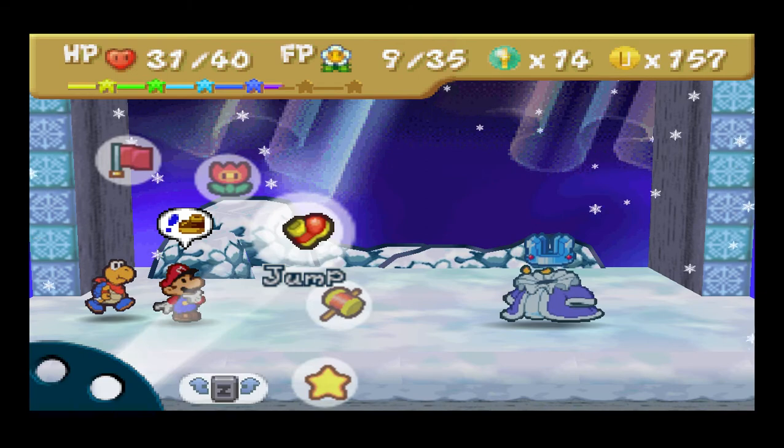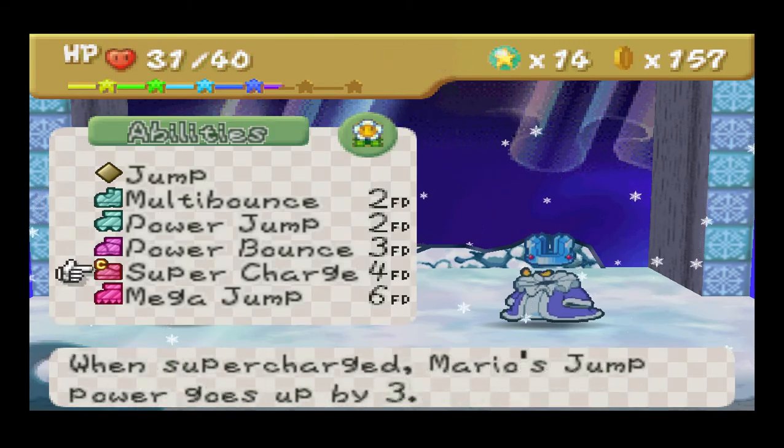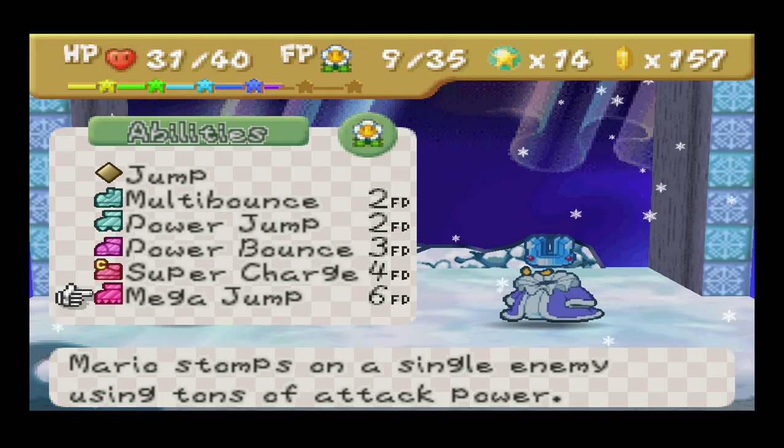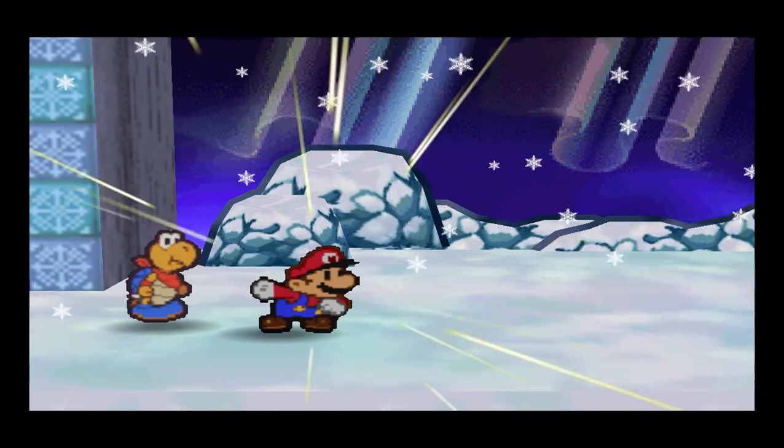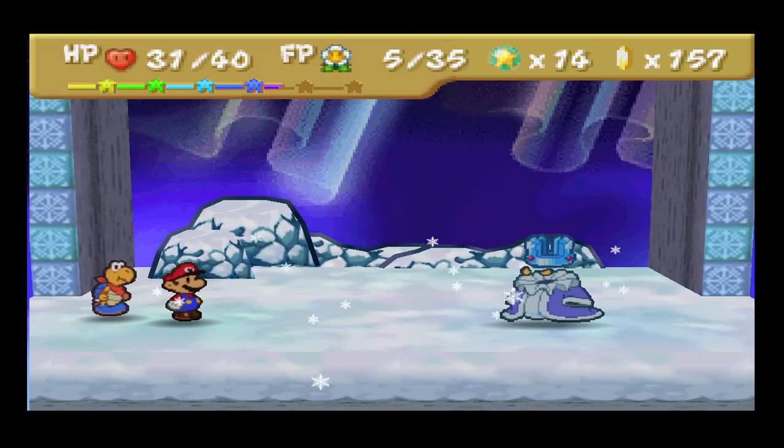And if you want this battle to go really well, you're going to want to have the Mega Jump, because it stomps on a single enemy and does tons of attack power. So that's going to be really useful in this moment.